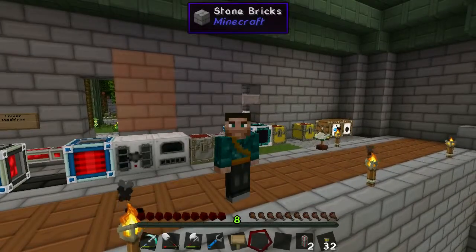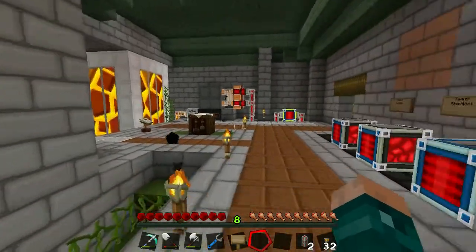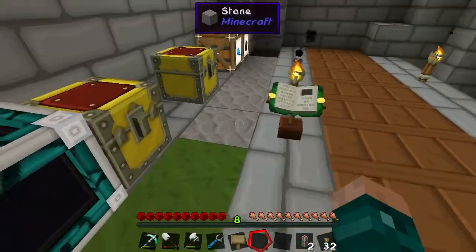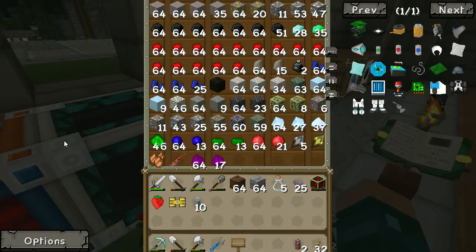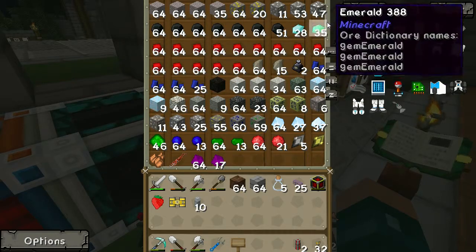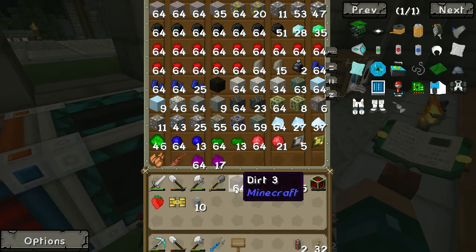Well hi there and welcome back to Feed the Beast Monster. I'm over here in the power room because the quarry has finished at long last. It has dug up lots and lots of redstone — me worrying it wouldn't get any. It's actually dug up even more than that because I've been taking it out to make things. It's also managed to get 28 diamonds and, I still don't know how, but 35 emeralds. So that's pretty good.